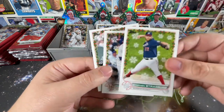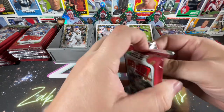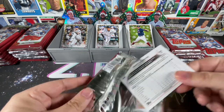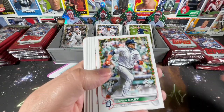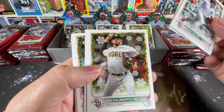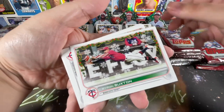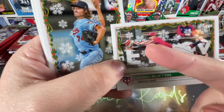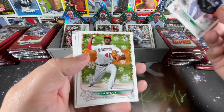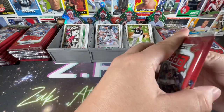Also Strasburg, Yuli Gurriel, and Nasty Nestor Cortez. Packs feel pretty easy to open. Javi Baez, Willy Adames. If I miss any short prints, certainly let me know — I'll go back and take another look. Byron Buxton with the candy cane arm — would not have noticed if I didn't look carefully. That's a short print. Joe Ryan, CJ Kron rookie, Josiah Gray, Dylan Cease, and Matt Manning rookie. Nice stuff already.